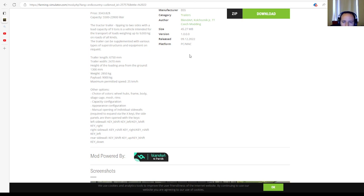Category: trailers. File size: 45.27 megabytes. Version 1.0.0.0. Released 9th of December 2022, available for PC and Mac only.